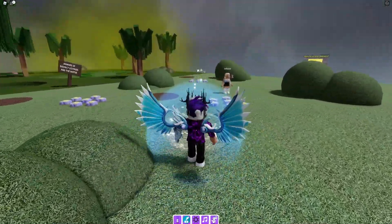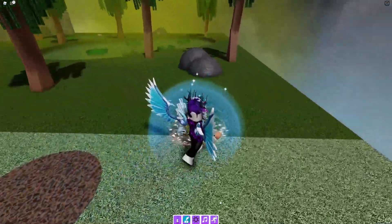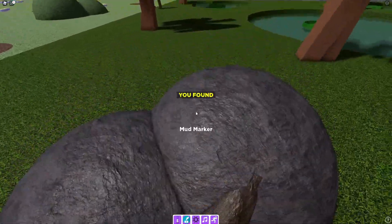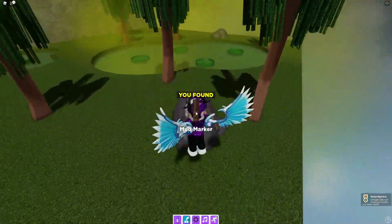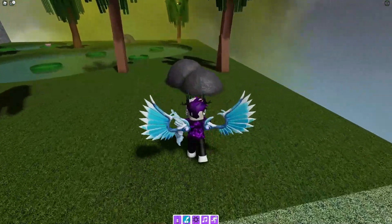You'll be teleported to Washable Kingdom — I think that's what it's called. You're going to want to come behind here to the little swamp area, and just next to these rocks you'll find the mud marker ingrained in the rocks. Go ahead and click that one up and that's how you get the mud marker!